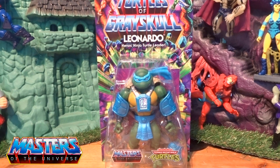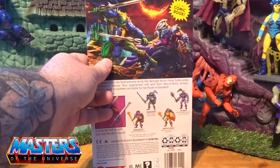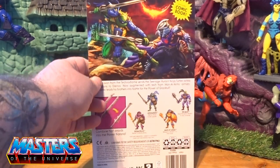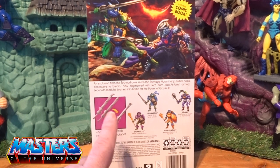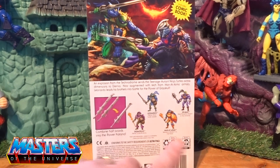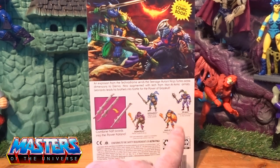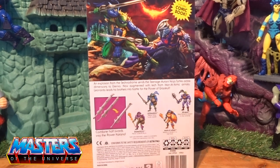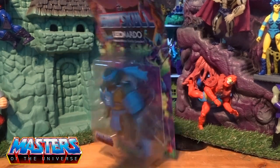I have got the four turtles which I'll probably do in separate reviews. I want to start off with Leonardo first. On the back there he is fighting Shredder, and he's got his two katanas that are joined into one like the power swords. There is obviously all the wave one, so I have got He-Man. I haven't got Man-at-Arms - I don't know whether I will or not - but I have got all four turtles.